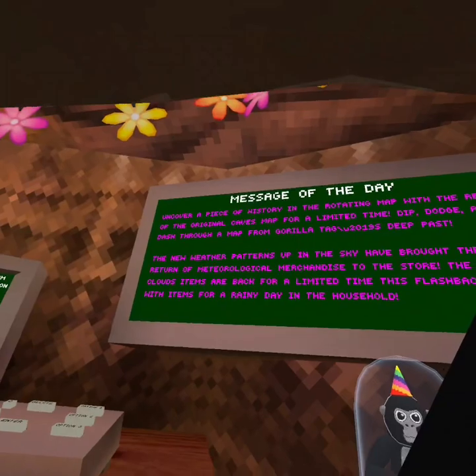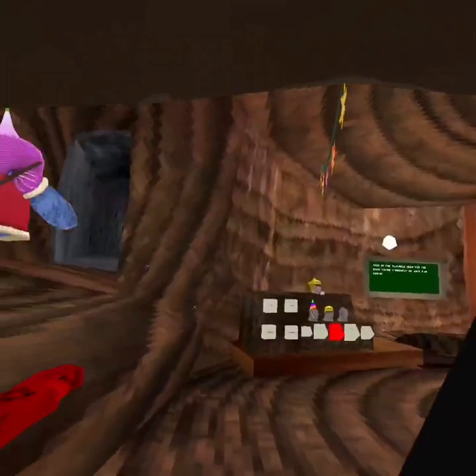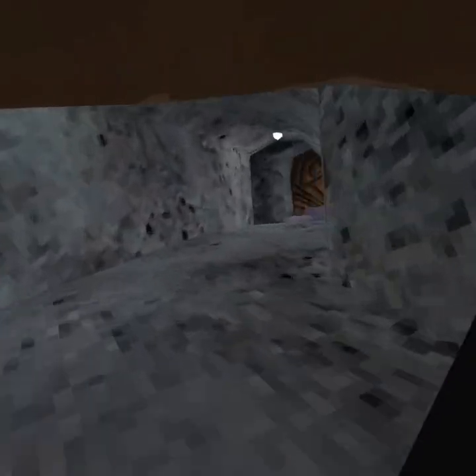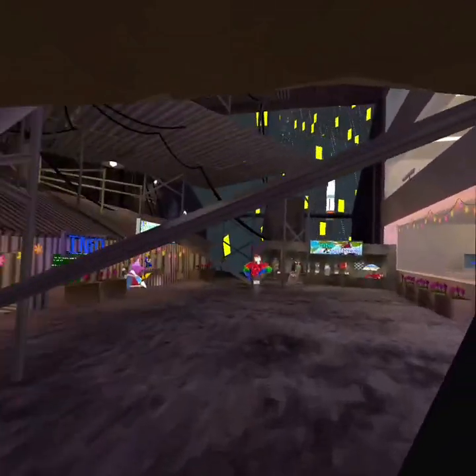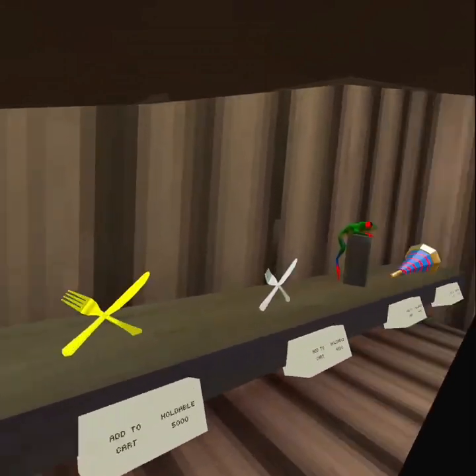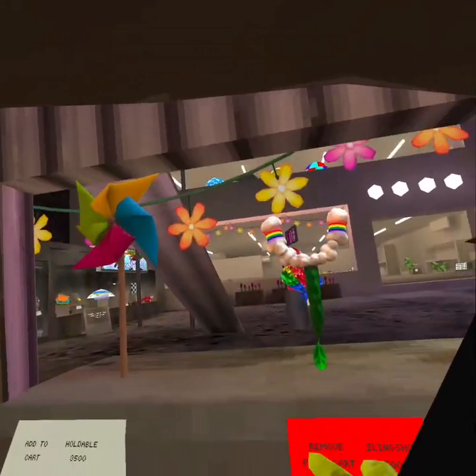This flashback along with items for a rainy day in a haul. Alright, let's go. And yes, I got this new cosmetic. Let's go check out the cosmetics first and then we can show them the rotating map. April showers - so yeah, it's the April showers update. You have all of the forks and knives, the frog - my personal favorite - and the balloon.